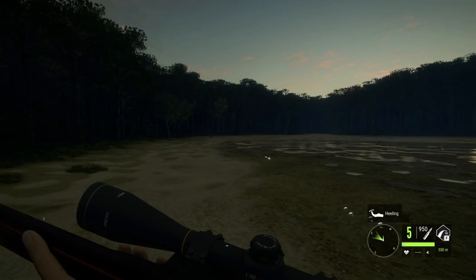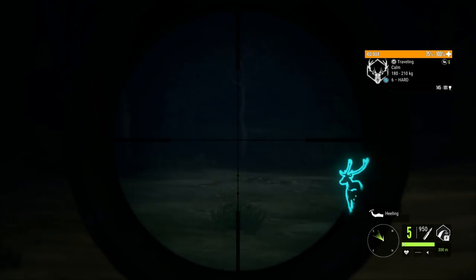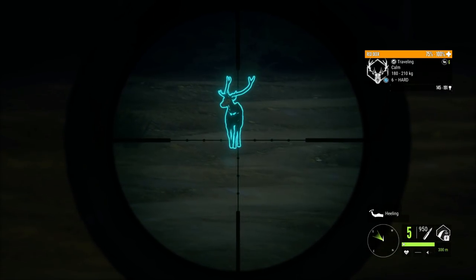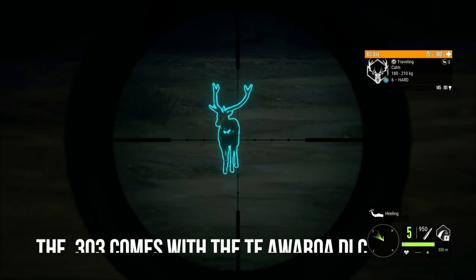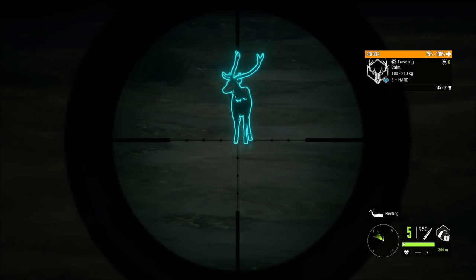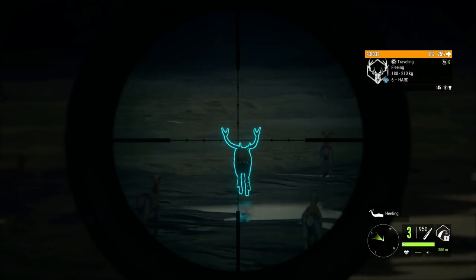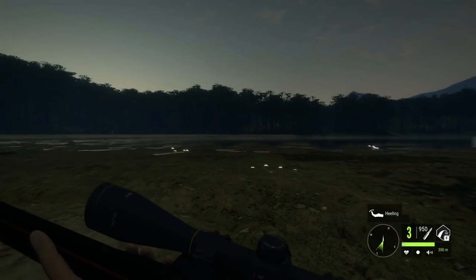Now we're going to have a look at the FL Sporter .303. I absolutely love this rifle — it is possibly my favorite rifle along with the 300. I use the M1 exclusively when I'm farming Whitetail, but I have been using the .303 with Red Deer. It is good for classes 4 to 8. The .303 comes with the Te Auroa DLC. You can get it for free through the missions or pay 45,000 in-game cash. The .303 does have five shots. I just love the way it sounds, love the way it handles — it has insane penetration. I really enjoy this rifle.